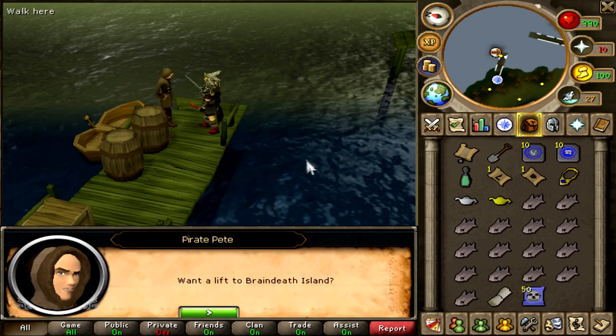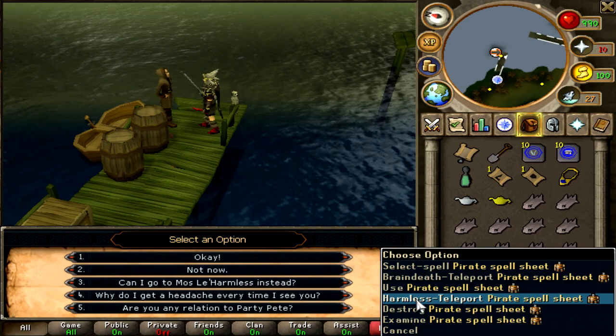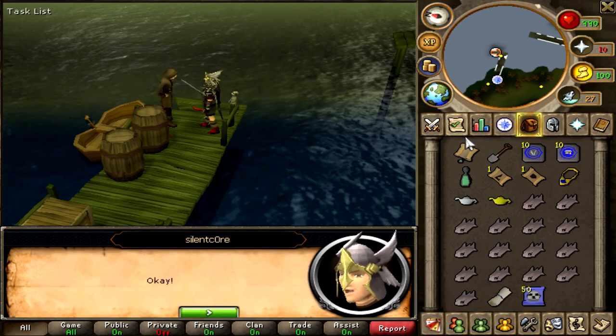So this time I'm going to be going through Pirate Pete and going to Braindead Island, and then just going back to Muscle Harmless with my pirate spell sheet. Hopefully this will work out quicker than the way I usually do it.